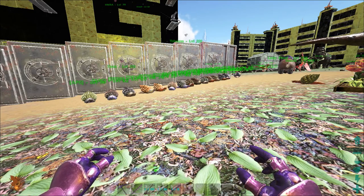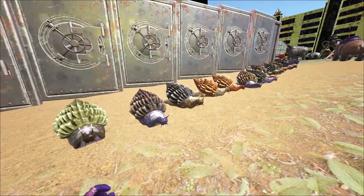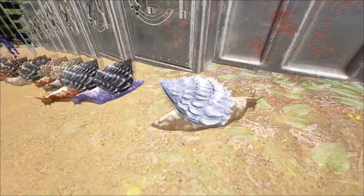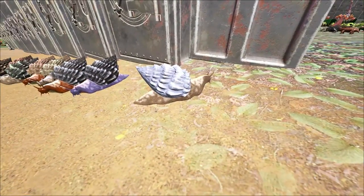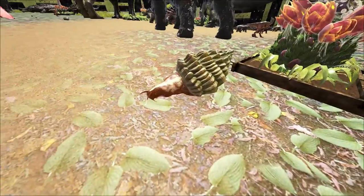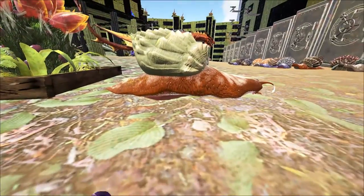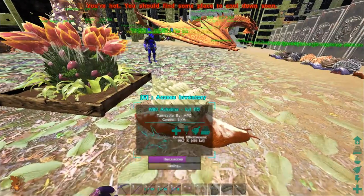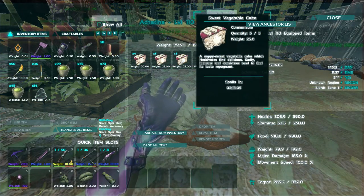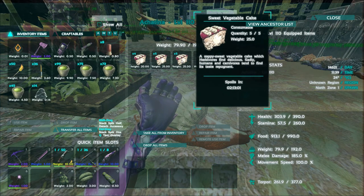We tamed more! Look at them all! Apart from this guy — he's not talking to any of his friends. We have a level 110 unconscious one over here. So they eat these cakes, right? That's how you tame them.